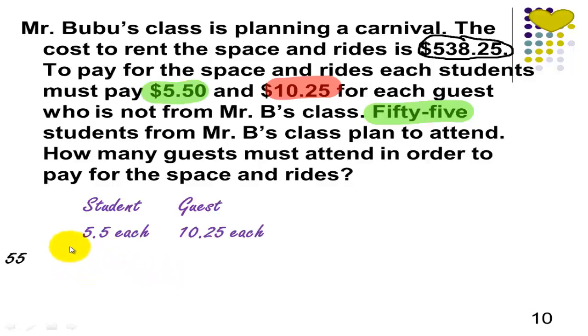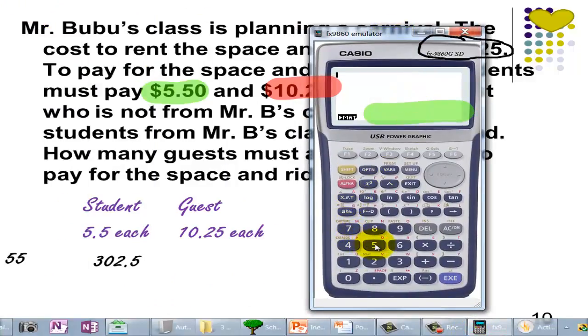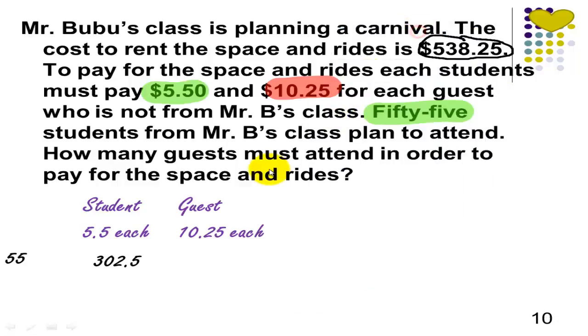We know that 55 students already signed up to attend. So if each student is going to pay $5.50, they will have a total of $302.50. We just multiply 5.50 times 55 to get $302.50. Next, for each guest they have to pay $10.25. So how many guests must attend in order to pay for the space and rides? We know that we have $302.50 already, plus $10.25 per guest. Our goal is to come up with $538.25.